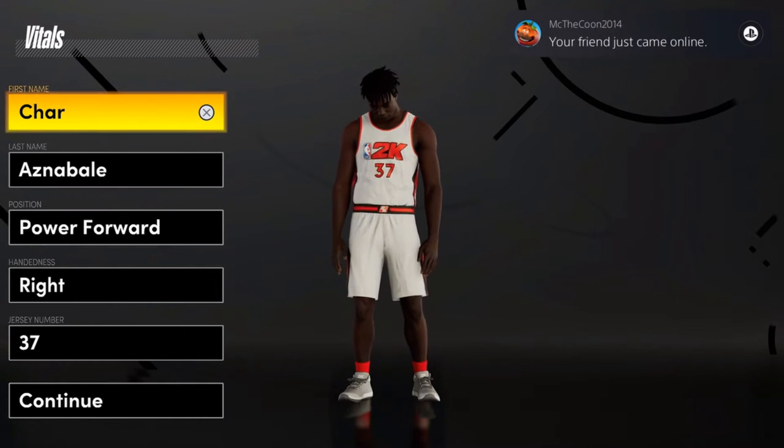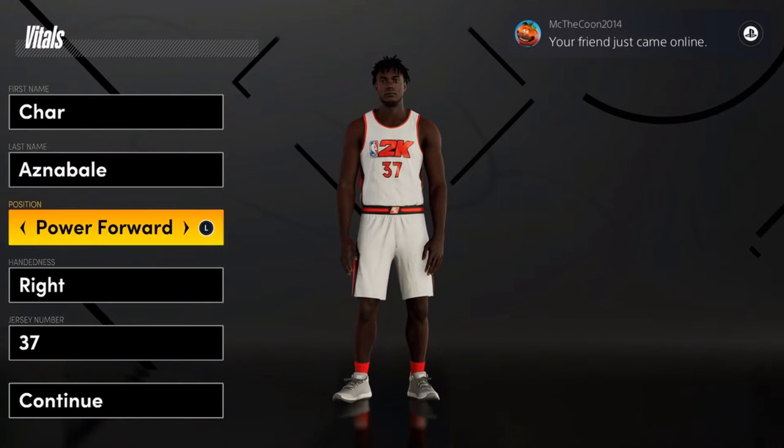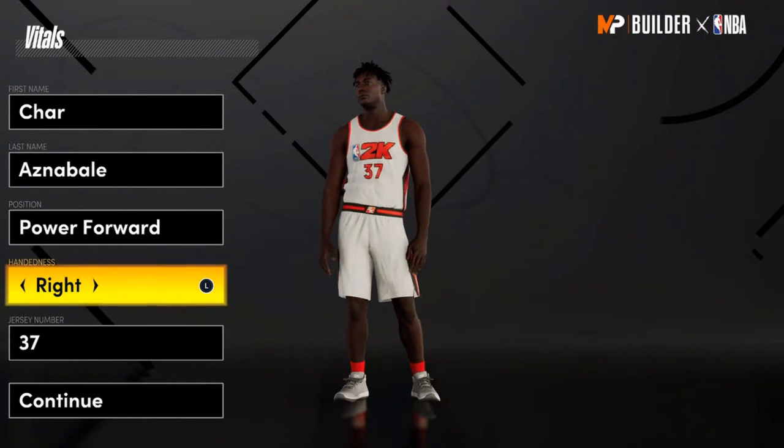What's going on guys, it's your boy. Today I want to show you how to make a two-way facilitator. Let's get on with the video. As you guys can see, the position is Power Forward, right hand, left hand.